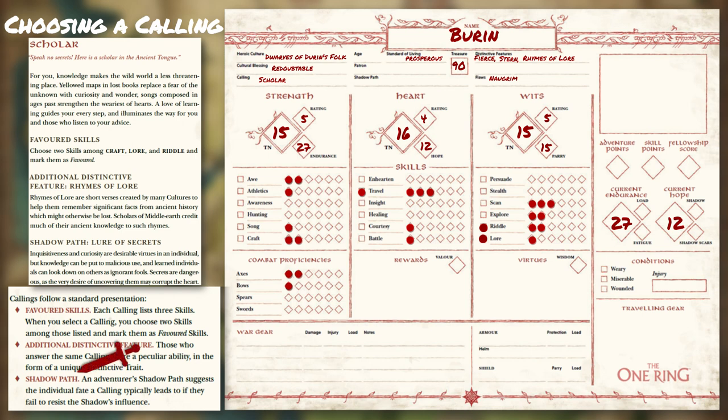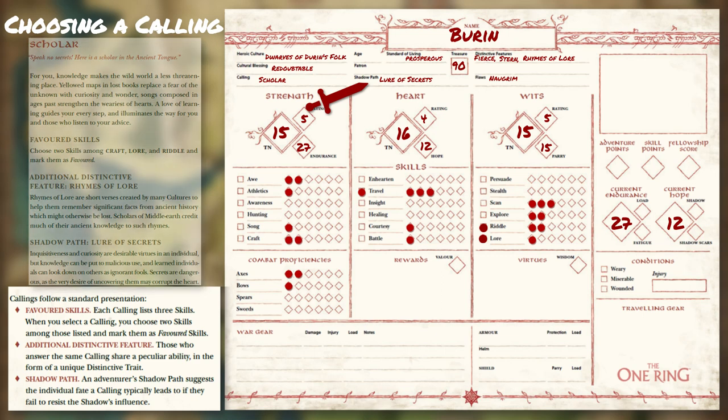Shadow Path: an adventurous shadow path suggests the individual fate a calling typically leads to if they fail to resist the shadow's influence during their adventures. We will cover the mechanics of shadow and what happens to a player-hero when the shadow overcomes them and their resolve in a later video. For the scholar calling, Lure of Secrets is the shadow path, and we will mark it down here on the player-hero sheet.